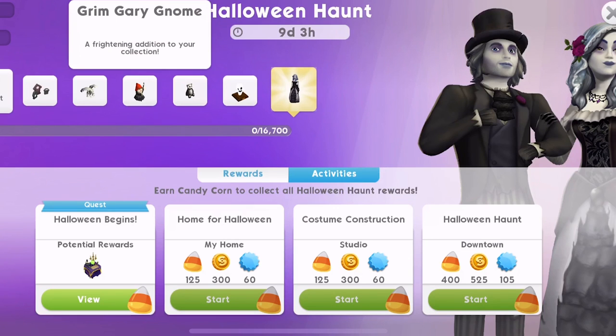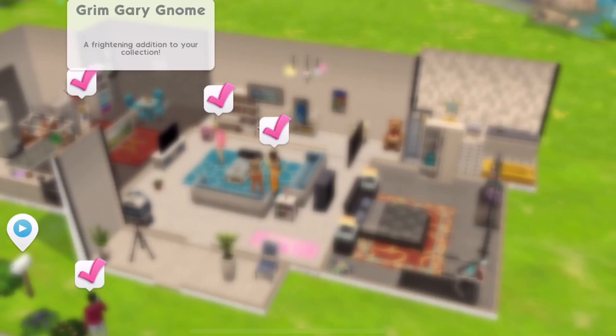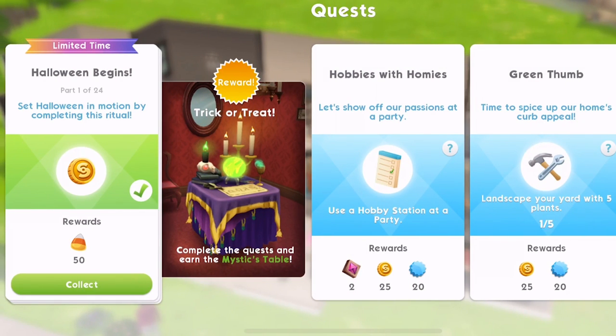Let's get started. We need to do the Halloween Begins quest. Halloween Begins — oh, we've already completed part one of 24. So we have 24 parts to this. 'Set Halloween in motion by completing this ritual.' The ritual is already completed. It says here, complete the quest and earn the mystic's table — that's the table we're going to get when we complete all 24 parts.